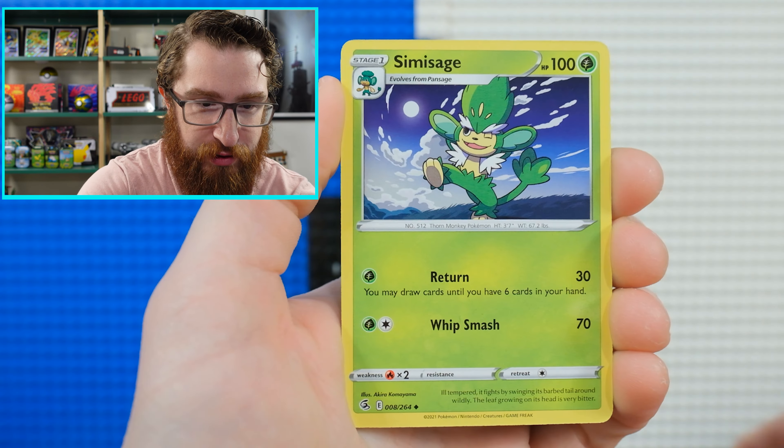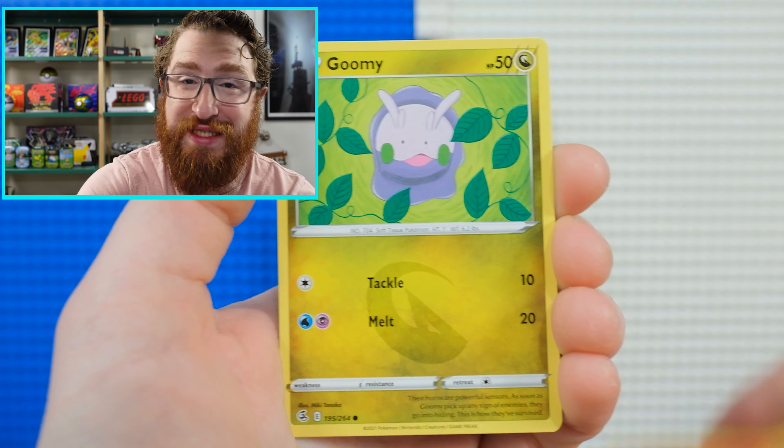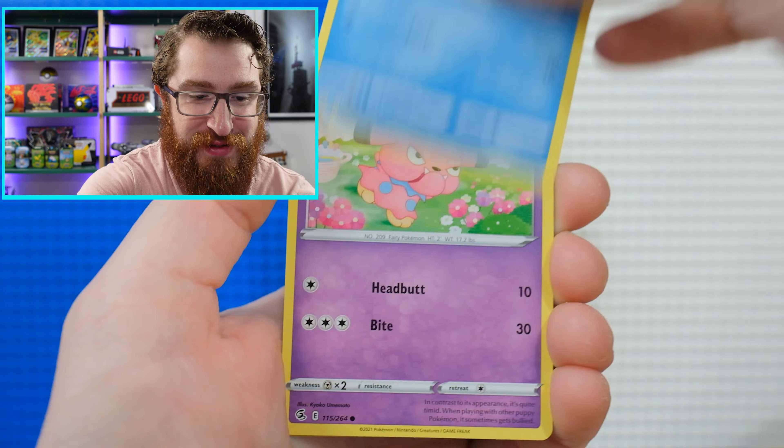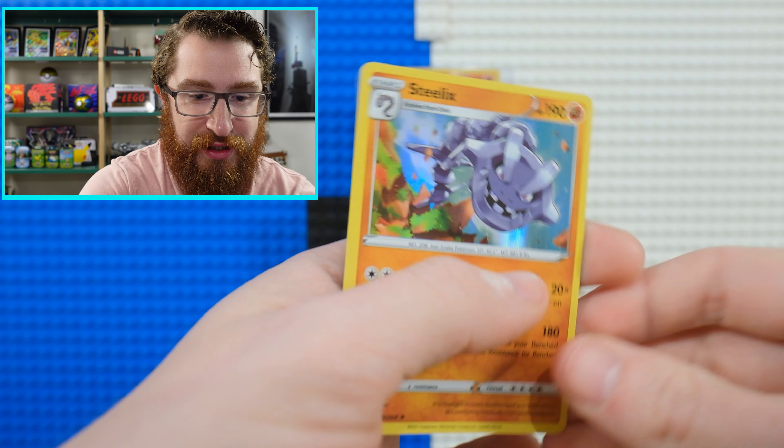From Fusion Strike: Psychic Energy, and a holo Steelix. What is up, holo Steelix!